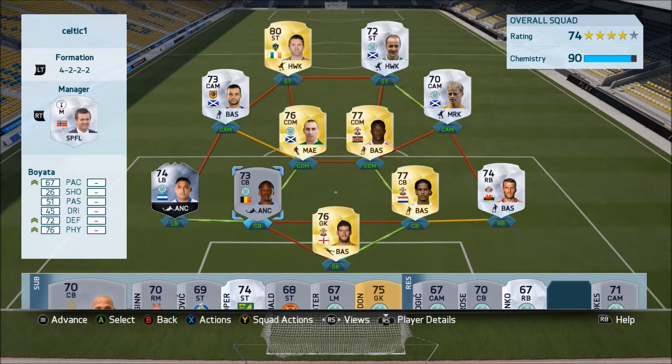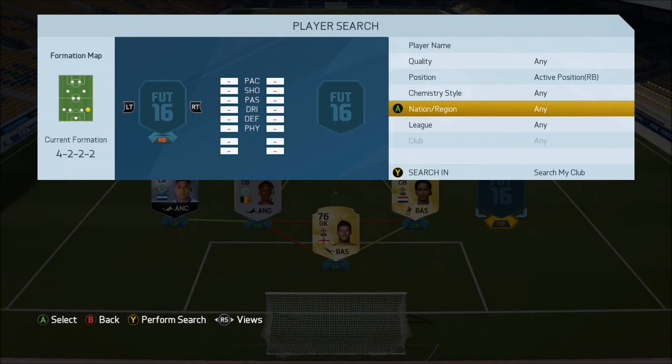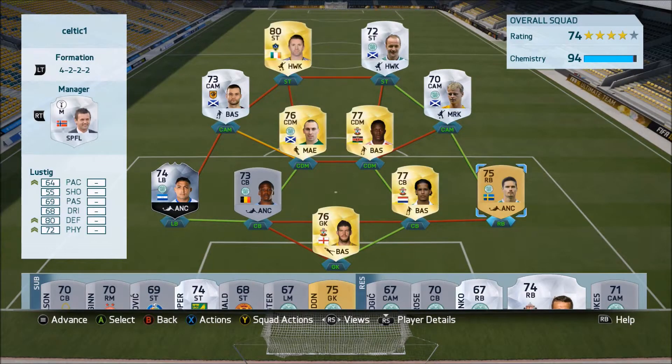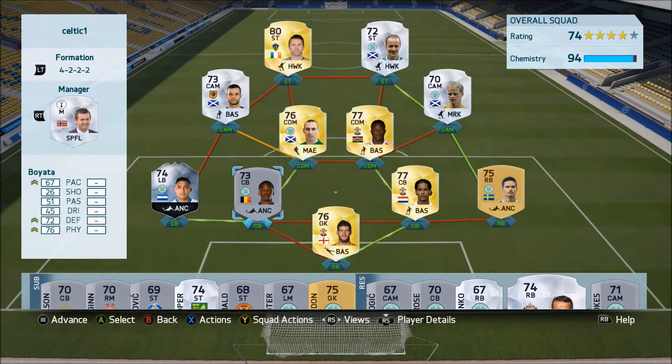We've got three upgrade points left to use for the team. We'll take out Adam Matthews and make the final change for the defence, which is to bring in Mikael Lustig. That will cost us one upgrade point to put Lustig in that place. Still does okay with the chemistry, so that's perfectly fine — and that's another position filled. The only positions we've got left to do now are one more for the midfield. We'll change back to a 4-4-2 and change out Shaun Maloney. There's maybe one or two more changes before we fill the right mid position, then one more striker to put in place. We've got two upgrade points remaining.